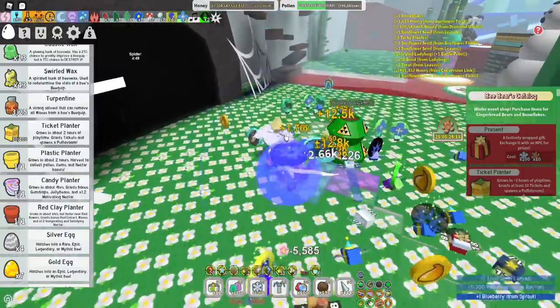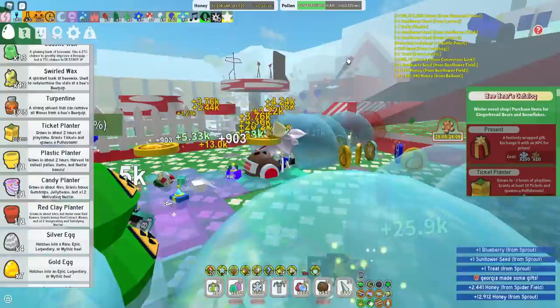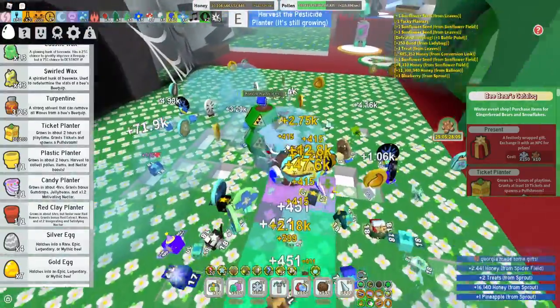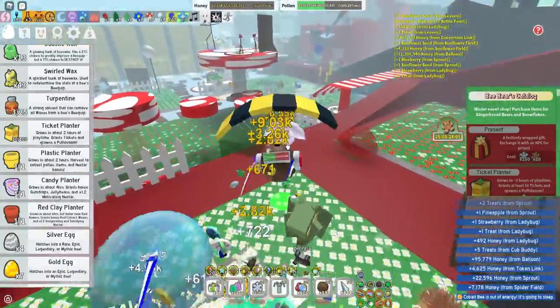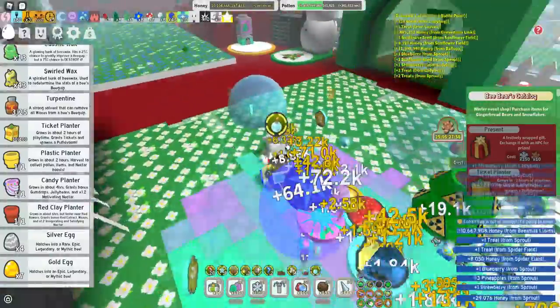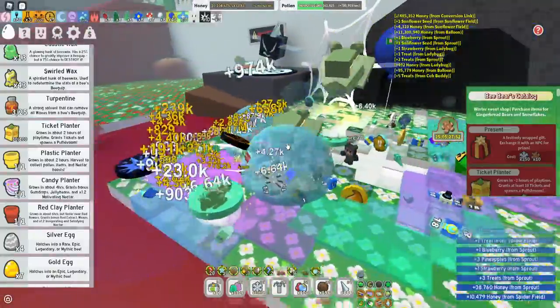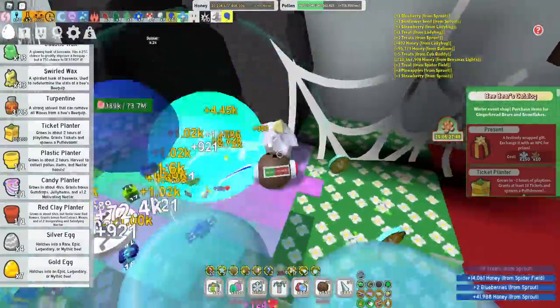For invigorating, like I said, you can use the red clay planter up on the pepper patch. I'm sometimes lazy to farm these, but trust me — if you want to make honey in the game, if you want to make cash and be rich, you should always be running at least these three nectars.